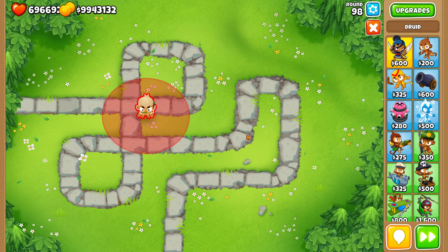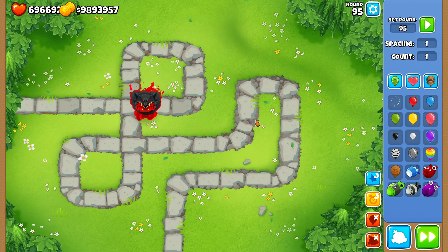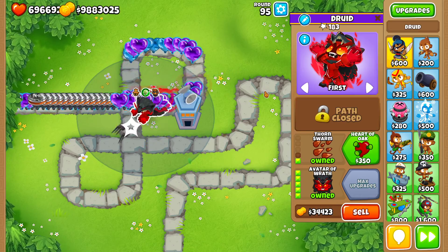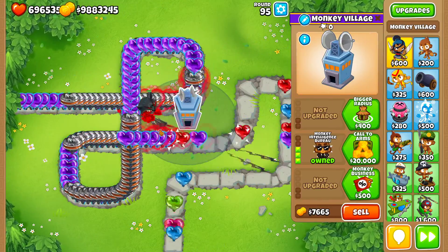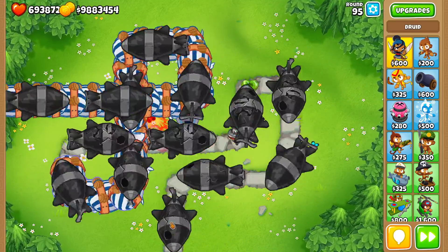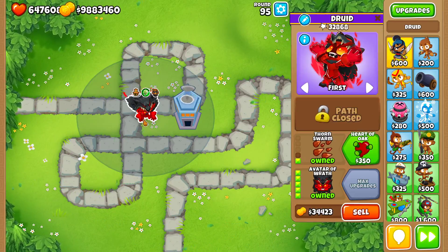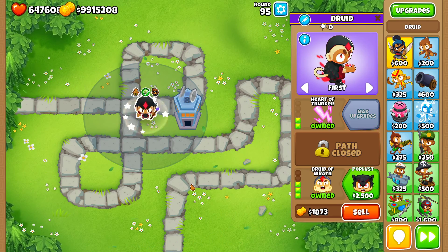Now, just to have a complete guide, we're gonna also test against DDTs. Druids do not have camo detection, so I need to provide camo detection — and they can't pop lead wounds — so I'm gonna get a 0-3-0 village. We're gonna analyze the pops in round 95 with a 0-3-0 village. Let's see if the 0-1-5 can pop some DDTs — it wasn't able to pop even the first ones, so I don't think it will pop the last ones. Total pops: 32.8 thousand — not very much. Let's see if the 2-0-5 can do any better.